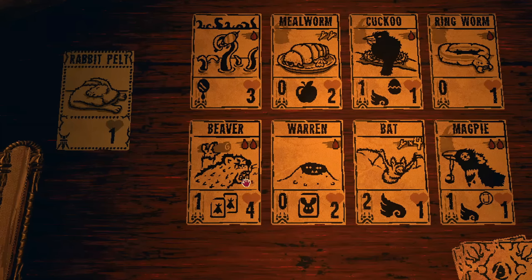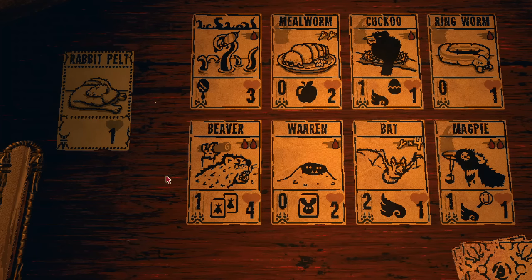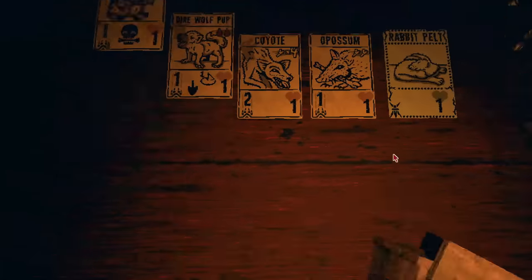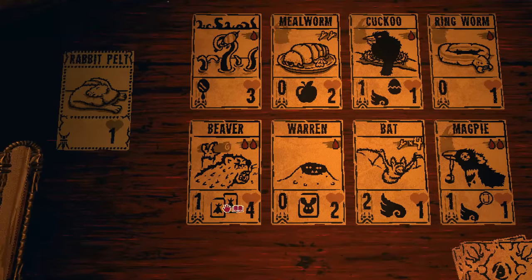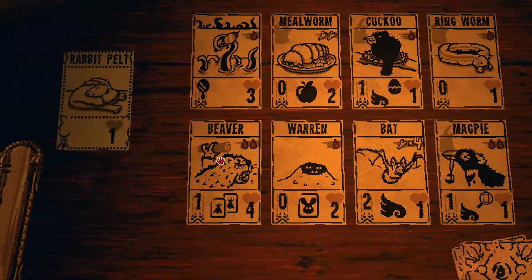I know what you're thinking: this is the worst card in the entire game. It's two blood for one attack and three health in the original game — it got buffed in Casey's mod to four health. It's not even part of a tribe, the sigil is terrible. It literally just puts two things in one of Leshy's spaces to block them off — like the cuckoo does — but two of them, to you. You can't sacrifice these dams, they don't do anything.